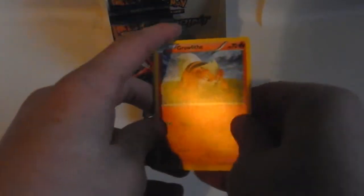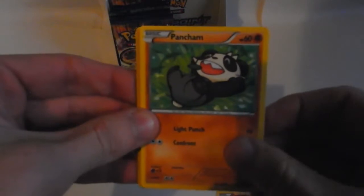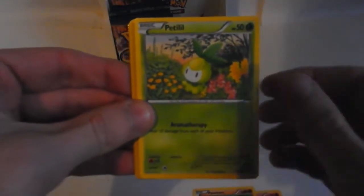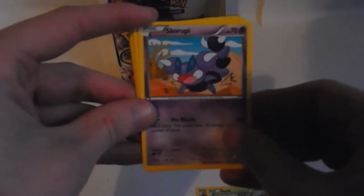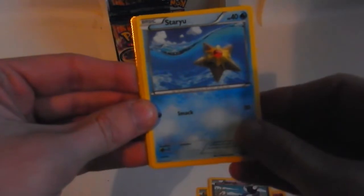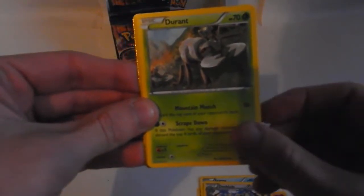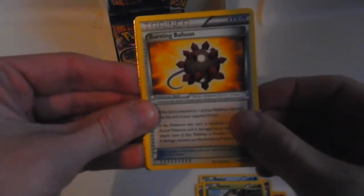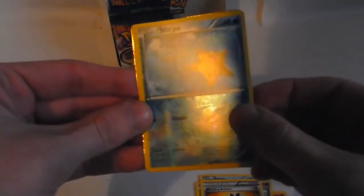We start off with a Growlithe, a Pancham, a Petilil - we'll get that right eventually - a Skorupi, a Staryu, Dewblade, Durant, and a Bursting Balloon trainer item. The reverse is a Staryu - that's awesome when that happens. And the rare in the pack is...